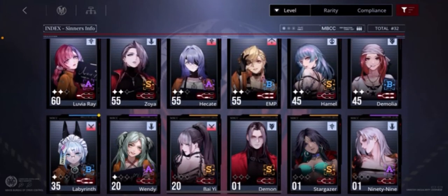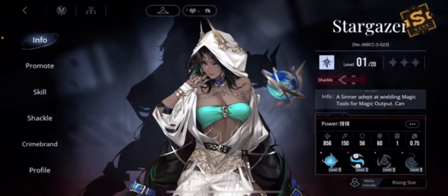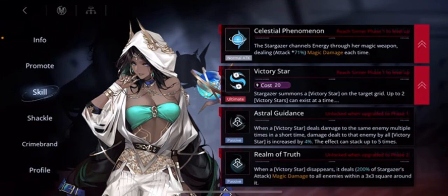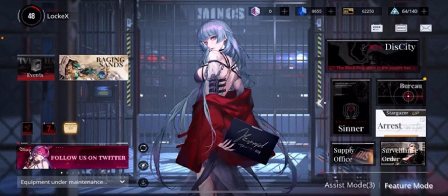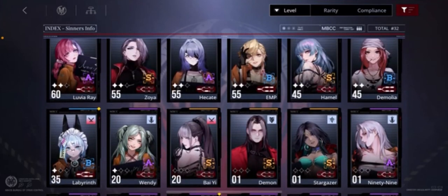Stargazer herself is not bad — she's a pretty good unit. She's just not the best for the magic class, in my opinion, which is why I wouldn't recommend her for most players. She has very interesting mechanics; the Victory Star system and being able to detonate it is a really cool strategic mechanic. I very much applaud the devs for putting this kind of design into the game. But for me, I have her and I'm eventually going to raise her — much, much later. I don't have any immediate plans to raise her; I'm going to wait for Irene and pour my resources into her instead.